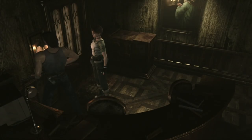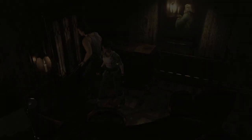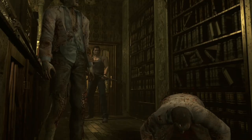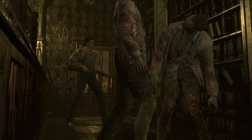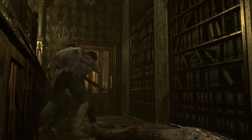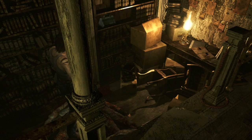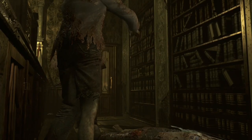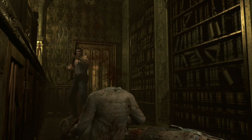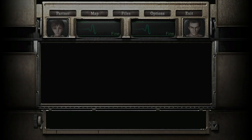Make sure you're solo - go alone, leave Rebecca here, she'll be safe with her little candle. There are two zombies now we need to kill - kill them both. Wait for them to get up. Once done grab the grenade rounds and bring Rebecca in.